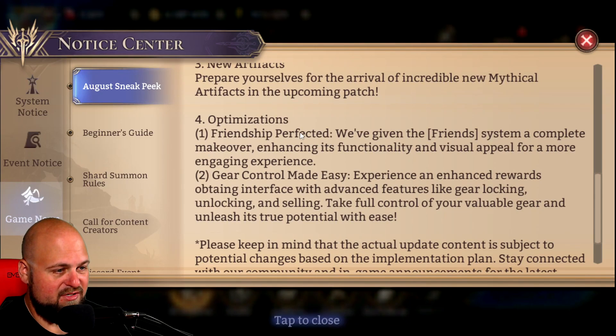Then there are optimizations: number one is Friendship Perfected — they've given the friends system a complete makeover, enhancing its functionality and visual appeal for a more engaging experience. It's kind of hard to figure out right now what the point is — it'd be nice to have something where you can give stamina to friends and get a reward. It's also a little hard to know who I want to add to my friends list, since you want stronger units on there. I haven't really made use of the assist feature much, but it'd be nice to have more information straight off the bat instead of clicking through everything.